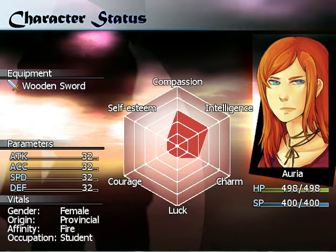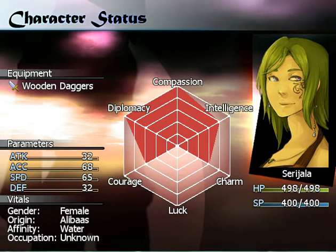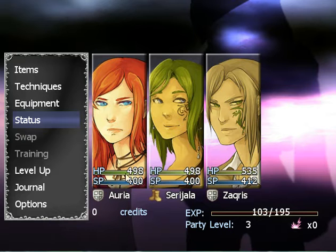So let's see, character status. You've got health points, special points or skill points right there, along with your character — intelligence, compassion, self-esteem, courage, luck, charm — basically a little fun stuff for you. So right now we have the wooden sword, and our attacks, our parameters: you have attack, accuracy, speed, and defense. For the main character Arya, right now her parameters are very just imbalanced, so you can pretty much go wherever you want. Versus other characters such as Sari, where she tends to focus on accuracy and speed, so that's why she has dodge.